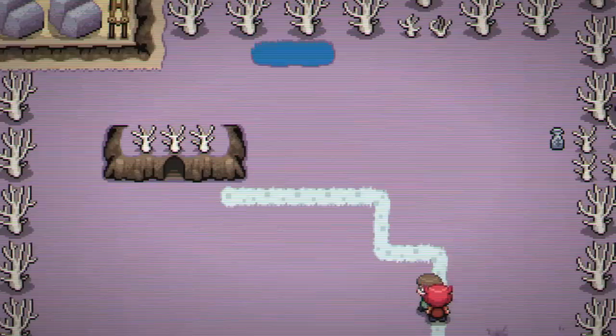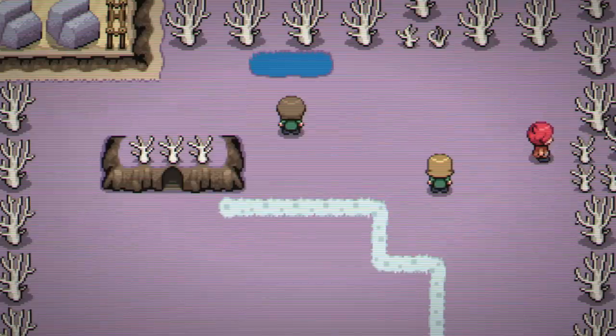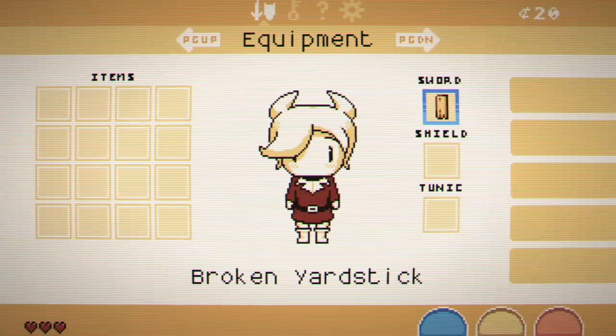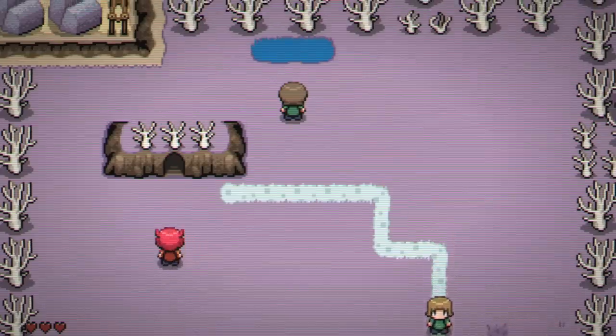Are we in a battle now? Are we going to do the JRPG thing? Apparently the chicken really, really wants me to follow it inside the cave. I can't decide if I have ears or if that's my hair — am I a cat girl, or is that just my hair? I think that's just my hair, but I'm not really sure.